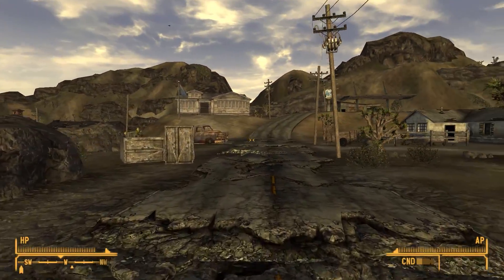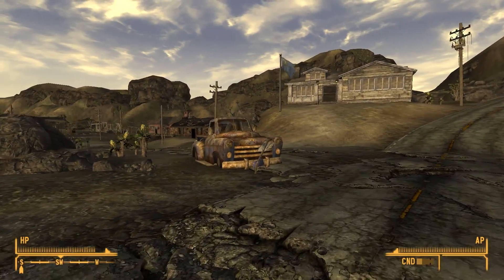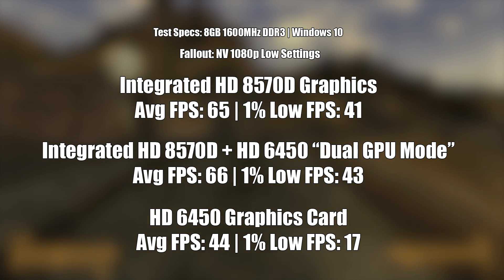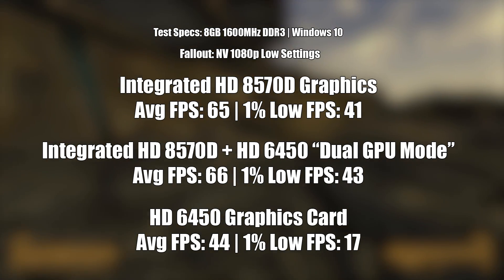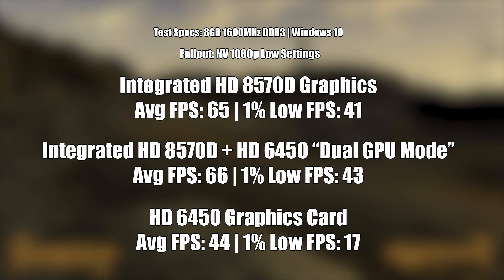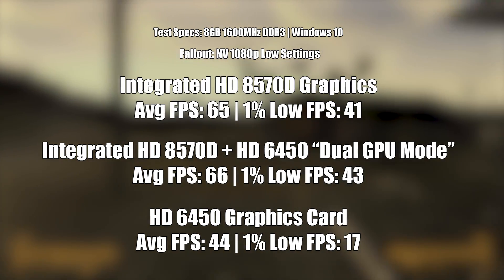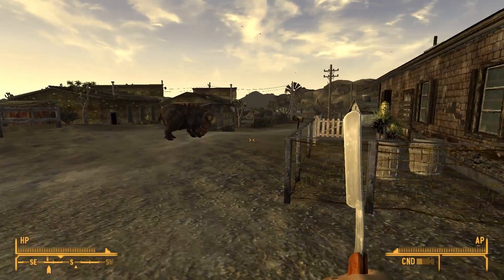I've heard differing reports regarding the performance of CrossFire in Fallout: New Vegas, and although this one actually ran fine on the 6450 by itself as well as the 8570D, there was no difference in dual GPU mode — maybe the odd frame here or there, but within a sensible margin of error. It's nice to see the 6450 recording some decent numbers for once, though this is just essentially a graphics adapter after all, and Fallout: New Vegas will run on almost any PC.